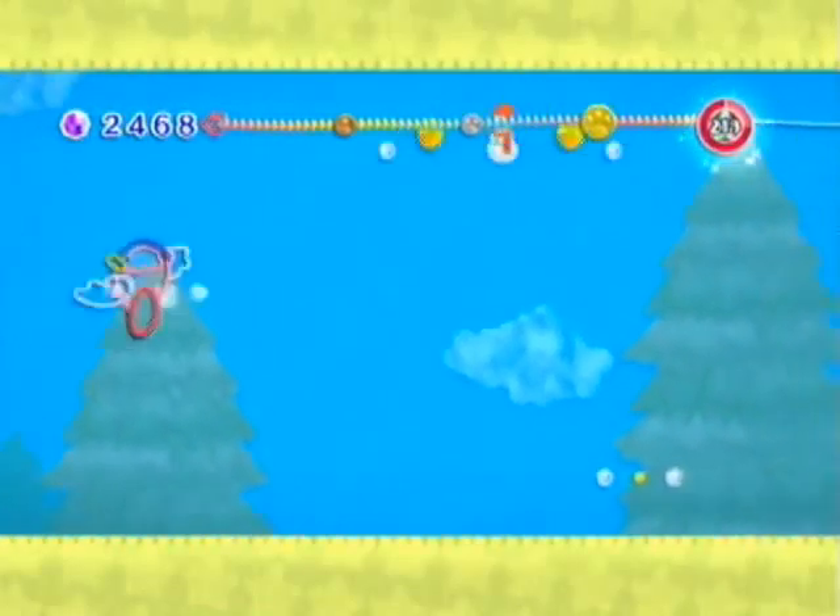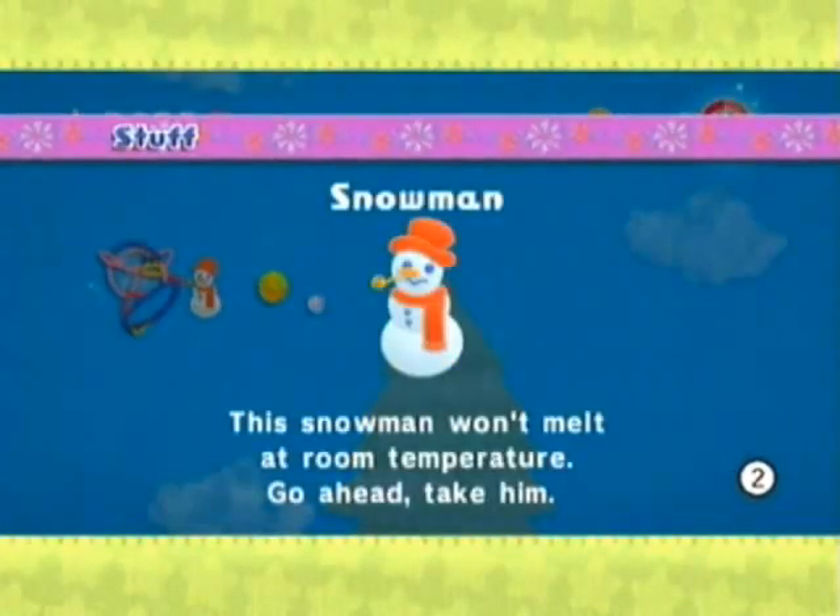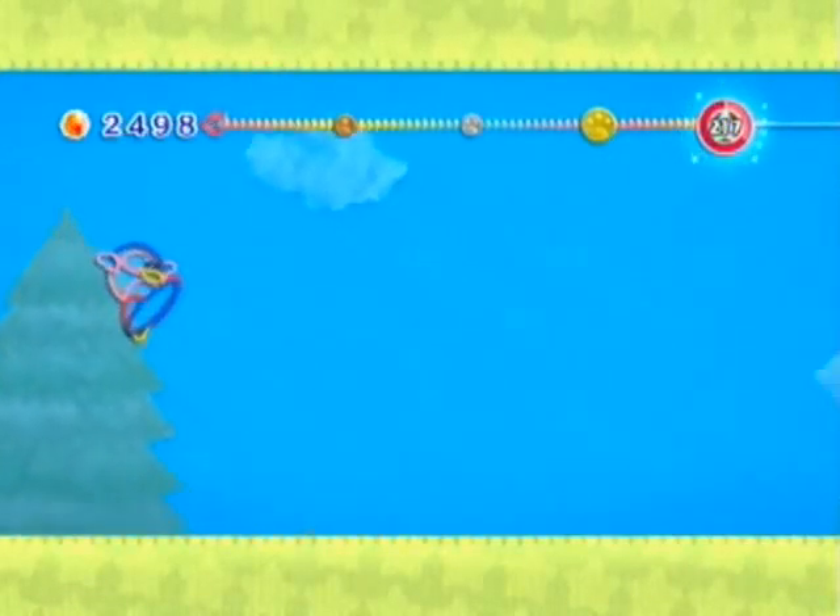You gotta use this right here and that right there in order to get the snowman. 'This snowman won't melt at room temperature.' Go ahead, take him. I will take him.